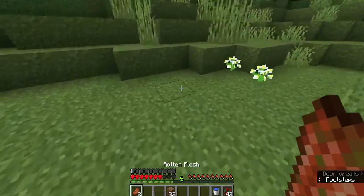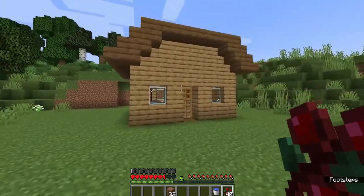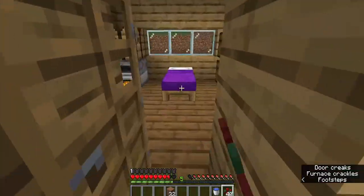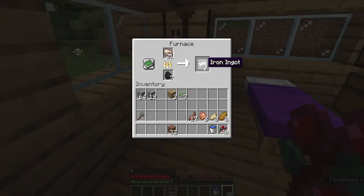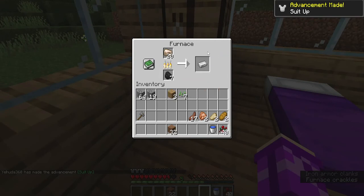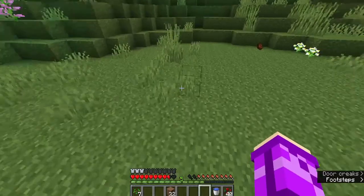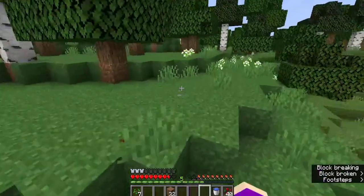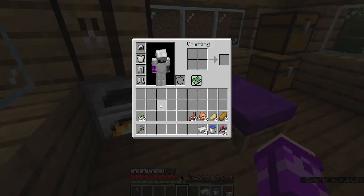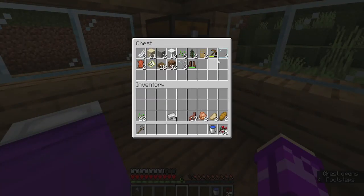Also, if you guys missed the last episode and you're new: the only things we did in the last episode were loot this village and make a starter house. In this episode we're going to finish up the farm, and since we got a bunch of iron already, we're going to get a full set of iron armor including the needed tools. We can actually make some leggings right now. Everything finished smelting — I have a full set of iron armor plus four extra pieces, so I'm going to make some tools with the leftovers.